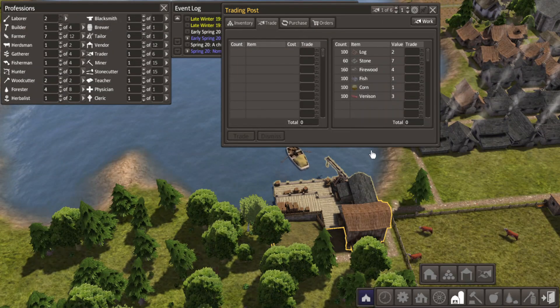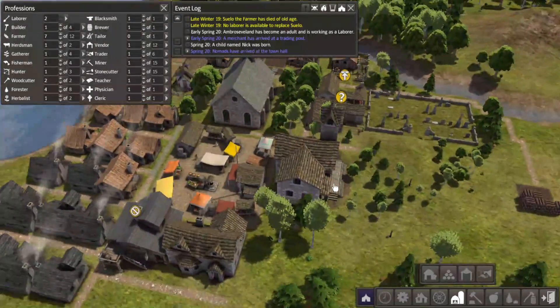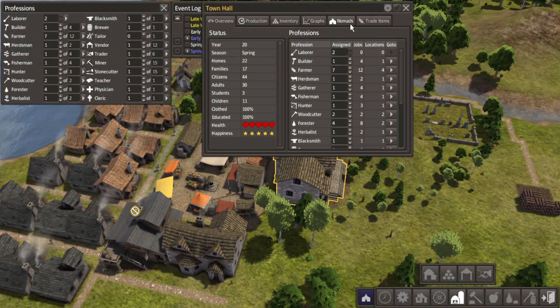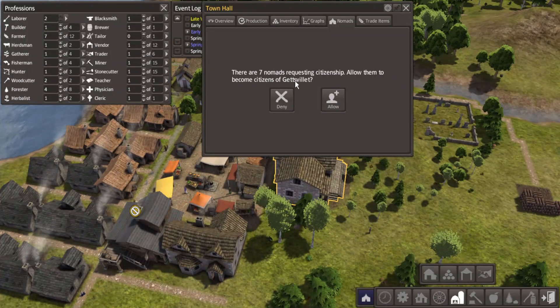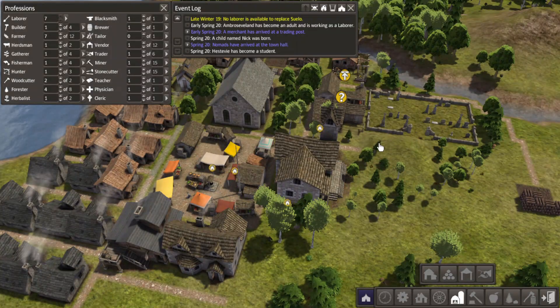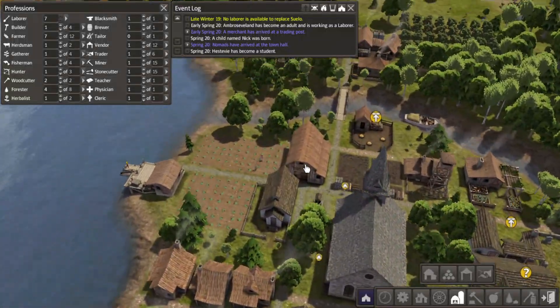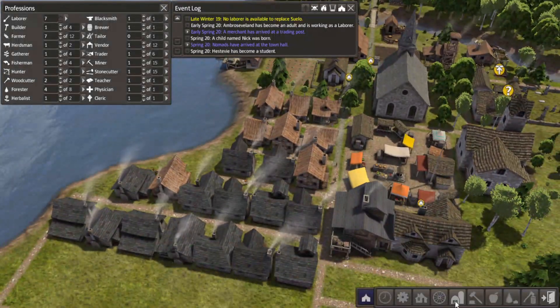Alright, later skater. Nomads! Seven nomads! Holy bursh - hell yeah! Okay, so that's how that's supposed to work. Sorry guys, let's get you a home.